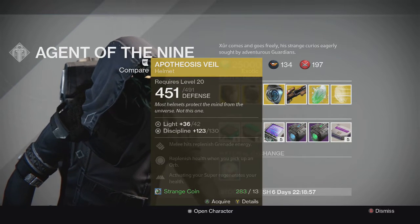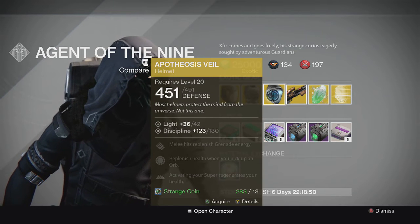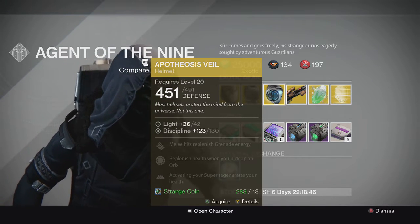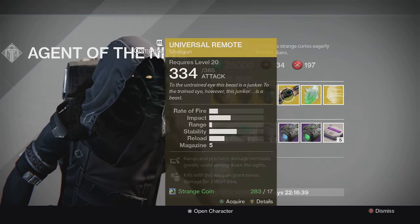For the Warlock we have the Apotheosis Veil. This one's special perk is activating your super regenerates your health. Pretty decent helmet overall — I utilize it more in PvE than in PvP, but it's an average to pretty good one. I'd recommend it if you're looking for a solid helmet for Warlock.